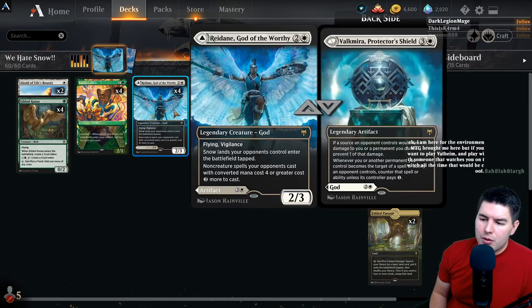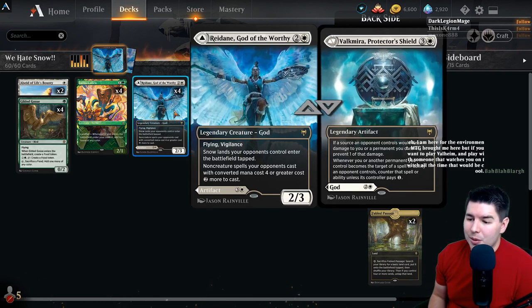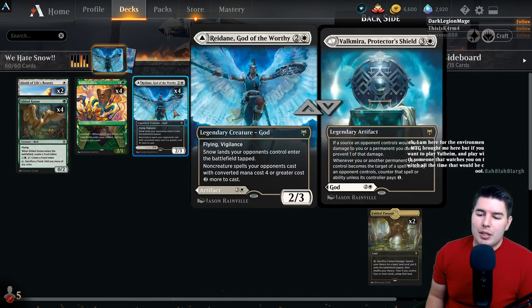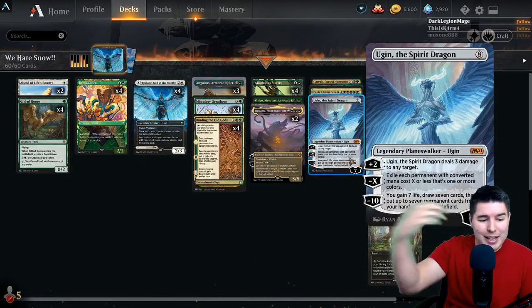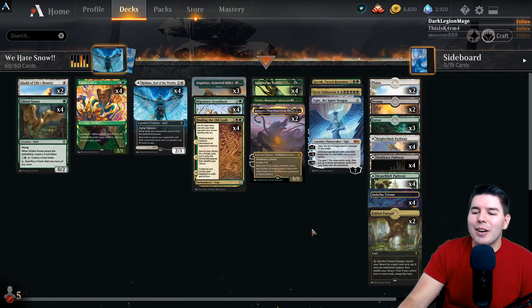The other ability: whenever another permanent you control becomes a target of a spell or ability an opponent controls, counter that spell or ability unless the controller pays one. So if they're checking up with Ugin or whatever and targeting something of ours, it could just get countered if they didn't pay one for it.